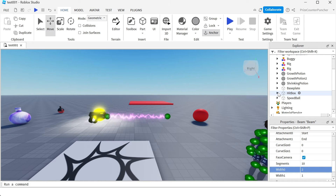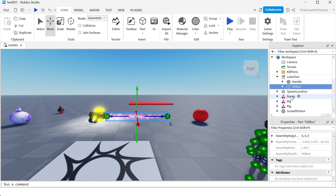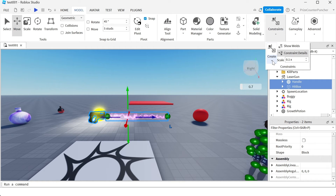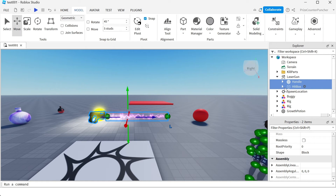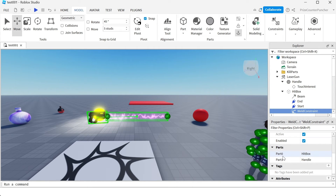Now I'm going to collapse my hitbox and move it inside the laser gun. Next, we need to weld this hitbox to our handle. So we're going to select the handle and the hitbox, go to the Model menu tab, go to constraints, click on create, and weld. Now we can go back and expand the handle and the hitbox — you see a weld constraint there. Select the weld constraint: part zero is the hitbox, part one is the handle. So the two have been welded together. You can also see the weld constraint between the handle and the hitbox.